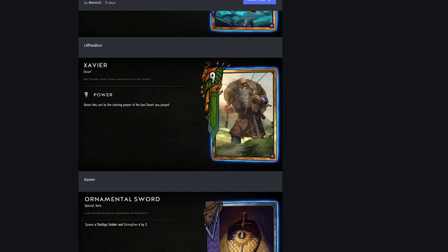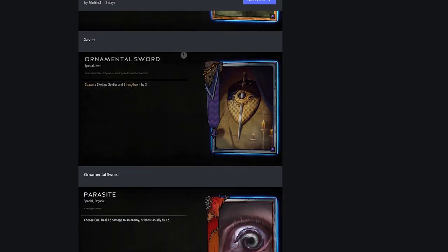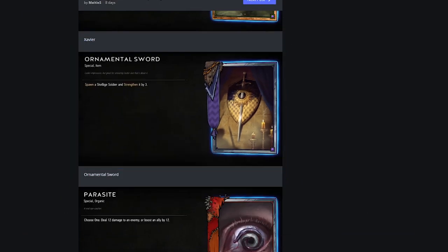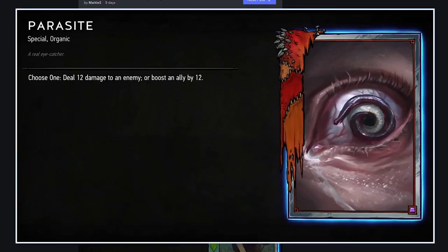Ornamental Sword for Skellige, a silver item: spawn a Skellige Soldier and strengthen it by three. I guess if you're trying to tutor out a specific unit it could be useful. Meh — moving on.